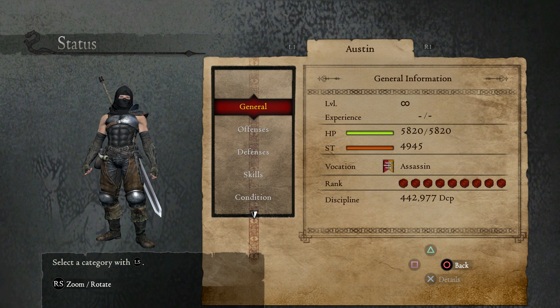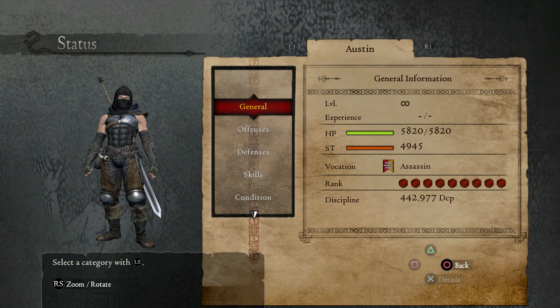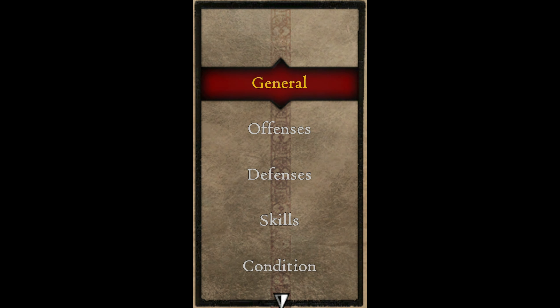Speaking of remastering, one thing I have been able to get redone in HD is the text. I managed to find someone who identified the exact font the game uses, so I was able to make 4K text for the game.